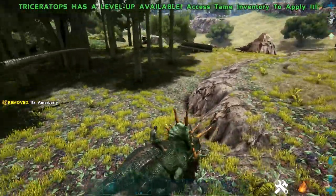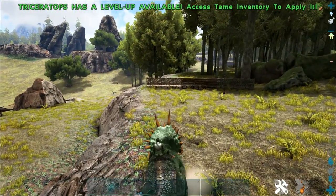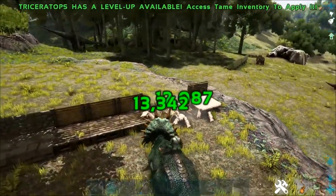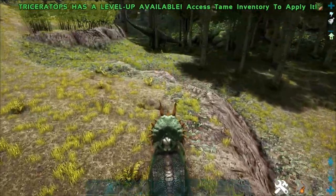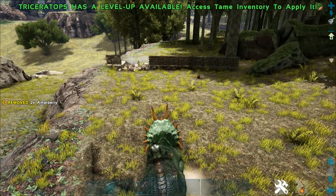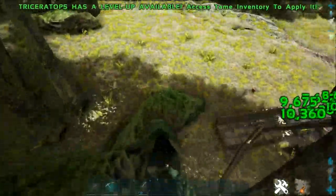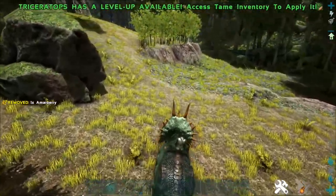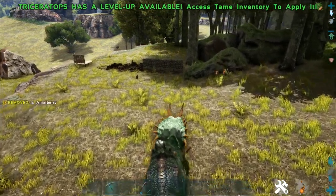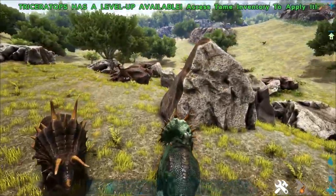Let's charge through the thatch first — yeah, doing 13,000 damage to it. If you tame an early Trike you're going to be destroying thatch bases like none other. Now let's test wood — right through it, not quite as much damage but it rolled through like butter. Let's try stone — no effect on stone. Good to know.